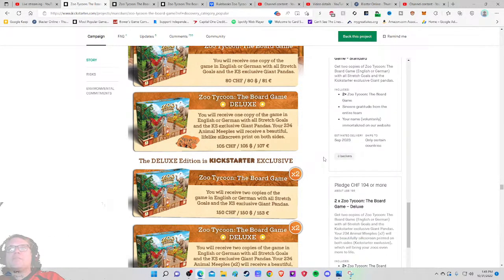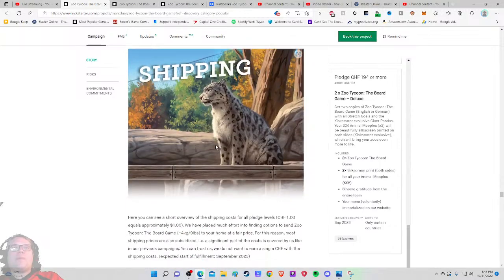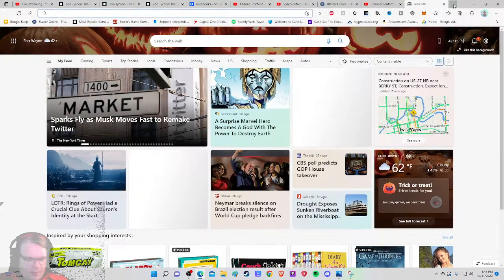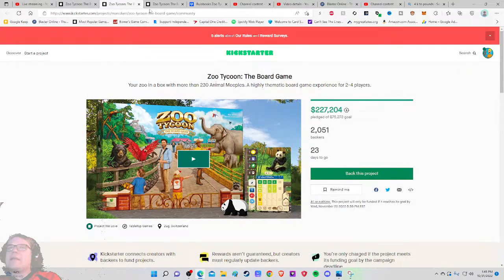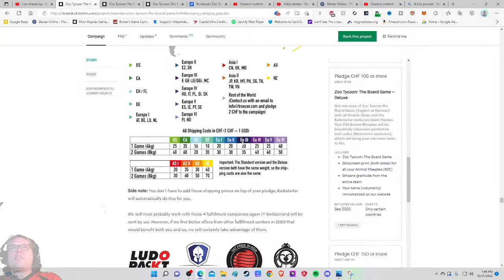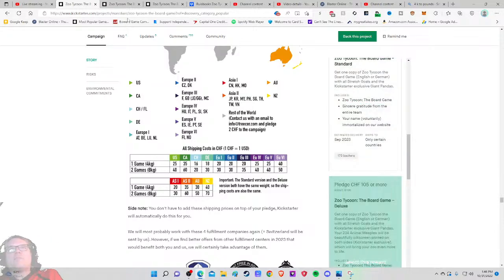Lots of gorgeous meeples — some backer tiers for retailers and doubles. Shipping — let me find the price. The game is four kilograms. What's that in pounds? That's about an eight-pound game. Companies should start spotlighting that because it sets you up for a high shipping rate. When you tell me it's an eight-pound game — oh wait, that's if you get two games, making it 16 pounds. Never mind. Two pledge levels but only one shipping calculation — not a huge fan of that.